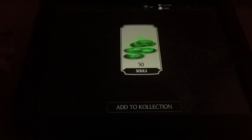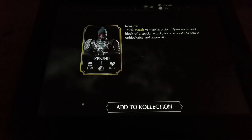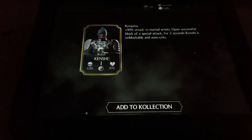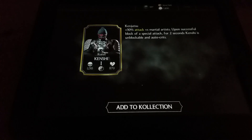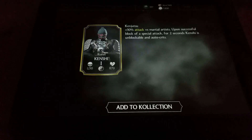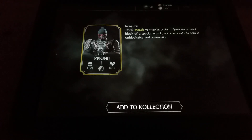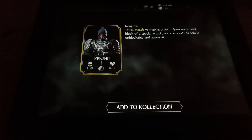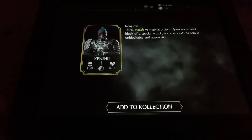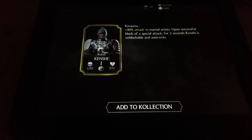At the end of that we get a nice reward of 50 souls, but we also get Ronin Kenshi — plus 30 attack versus martial artist, and upon successful block of a special attack for two seconds, Kenshi is unblockable and auto crit. Interesting. You can put a lot of crit and unblockable equipment cards on characters anyway, so not amazing, but interesting. I think I'll rank him up and see how it pans out. Like, comment, share, subscribe and I'll see you guys on the next video — take care, bye!